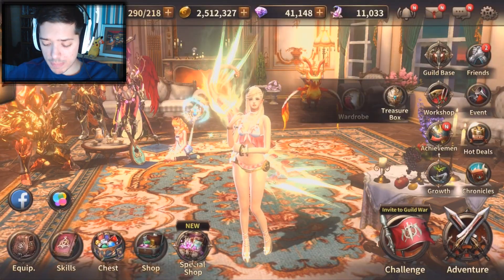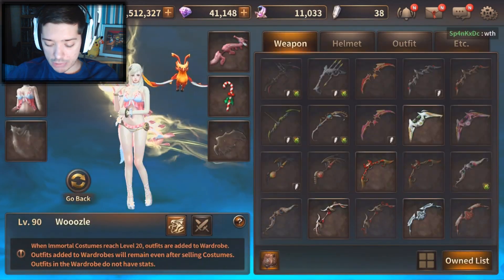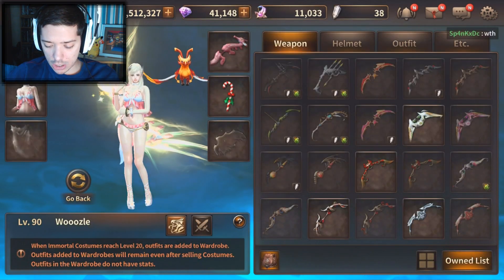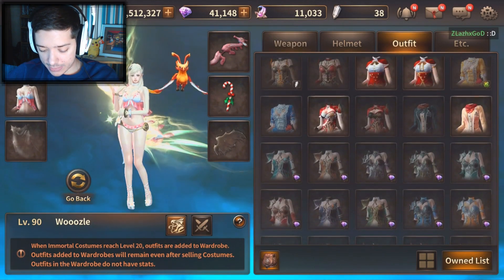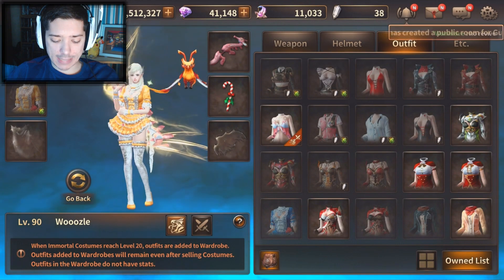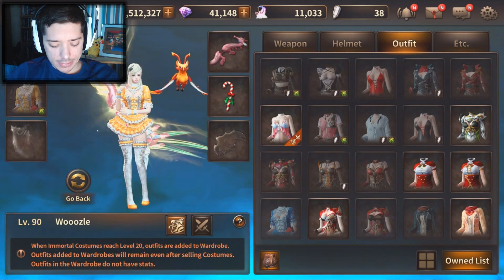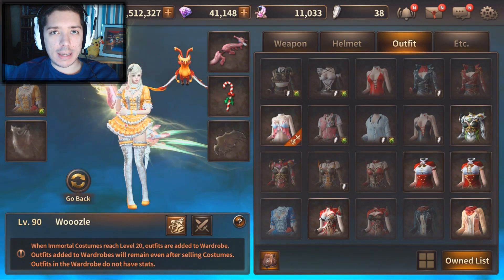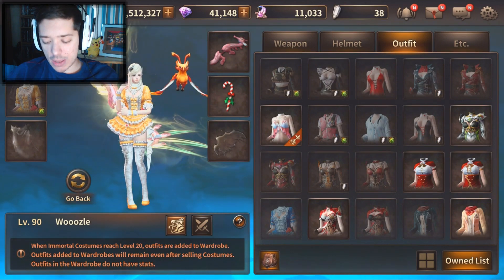Let me go to the wardrobe — maybe I can show you the new capes. We're going to go out of it and I'm going to show you the new set. There it is. So if I click try on — this is the new classic set. For those of you wondering, for Alina it really looks classy. Very classy. Not for me though.